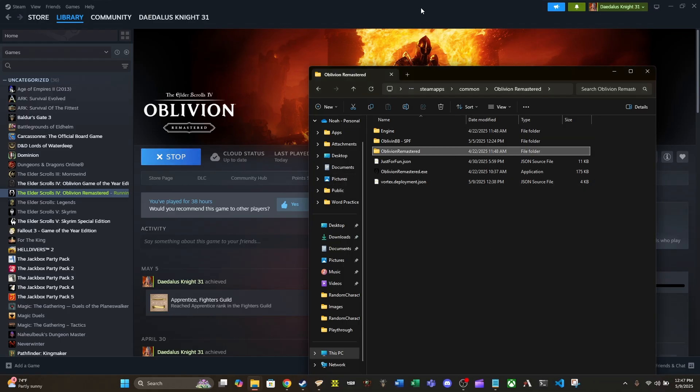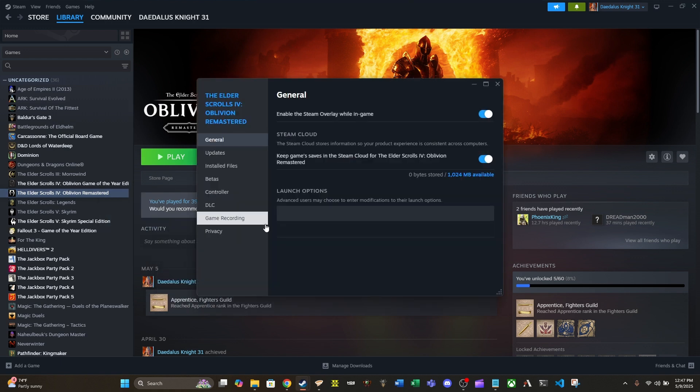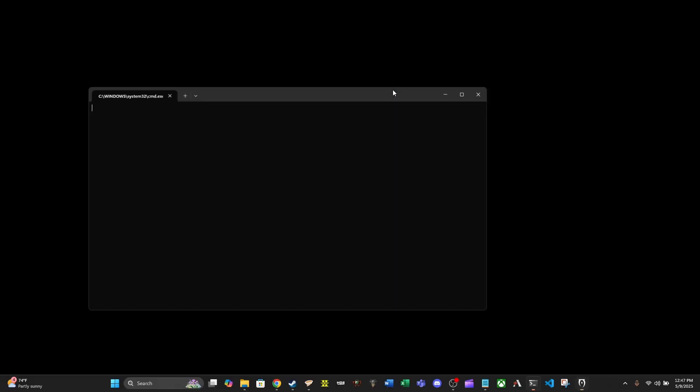So now we've got that done. We have run the game at least once without OBSE64. Now we're just going to come into Properties and put that launch options command back in. Close this out and go ahead and run the game again. This should now have UE4SS installed, everything set up correctly, and it should also have OBSE running as well, so we should be able to get the OBSE version and verify that it's also running.